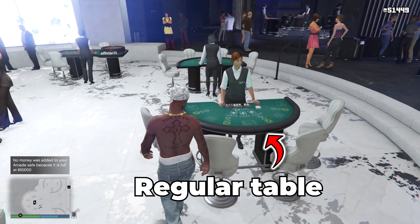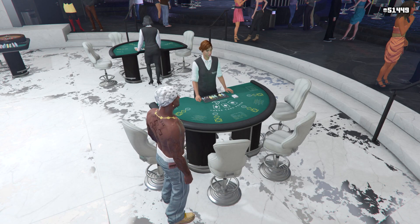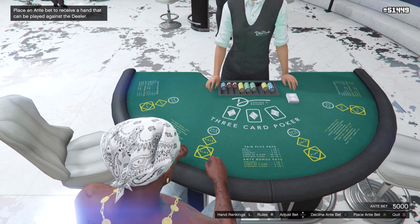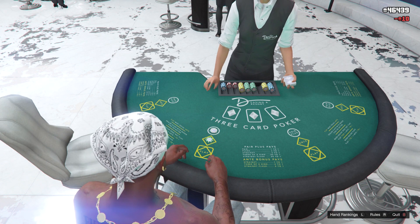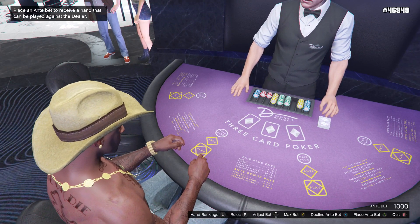Before you guys sit down at the table, make sure you have around about 40k to 50k chips. Even if you guys don't have this amount of chips, all you need to do is just get the daily reward for the chips. And then instead of going on the high limit tables, all you need to do is just go on the regular tables. I think the regular tables let you place a bet of 5k, so just keep doing that until you build your money up. But once you guys are ready, all you need to do is just sit down at the free card poker table.